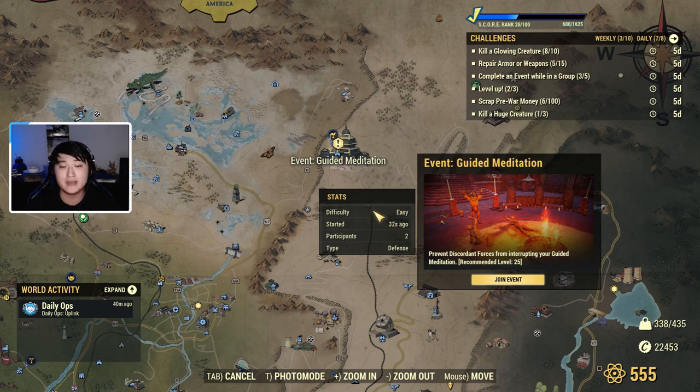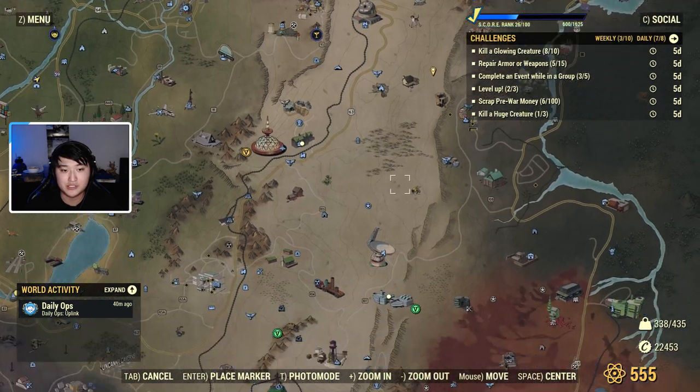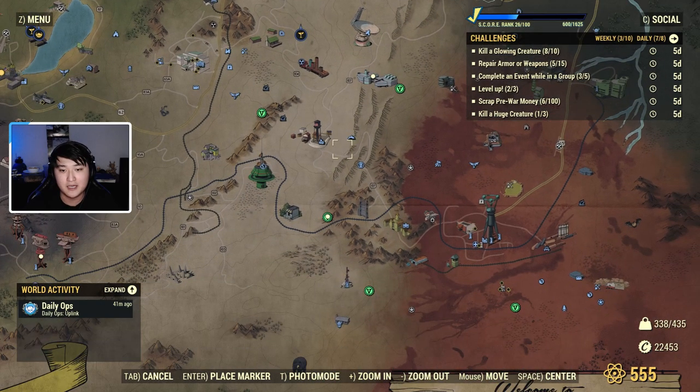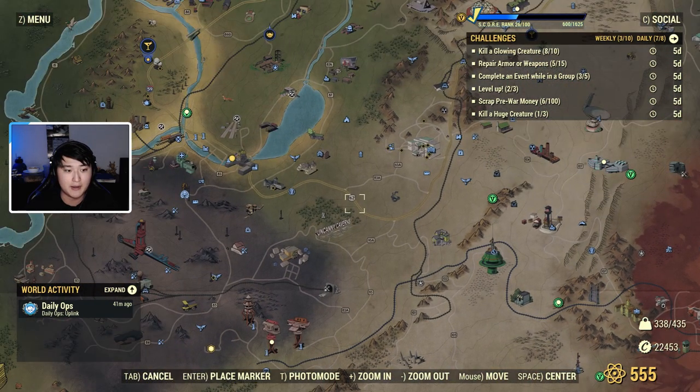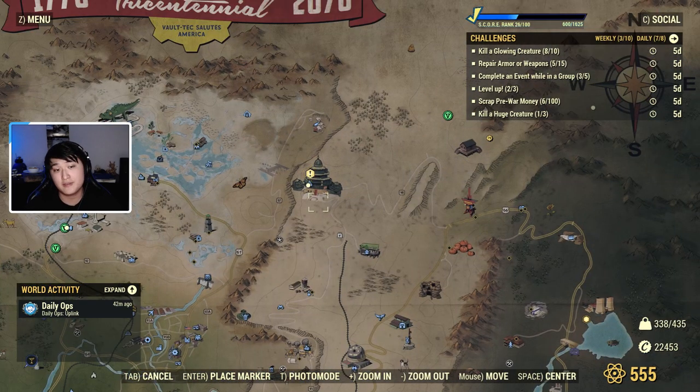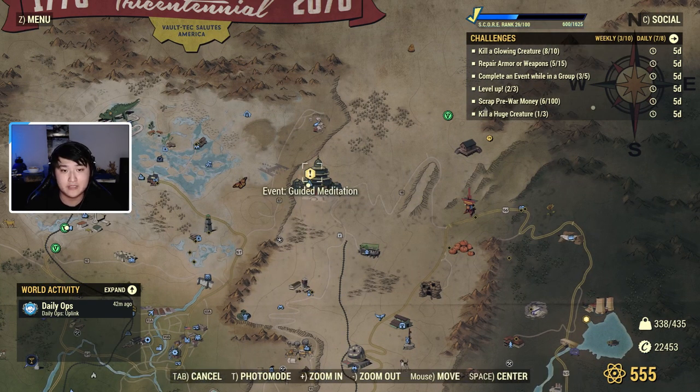An event like 'Guided Meditation' with the exclamation mark is what's going to give you treasury notes as a reward. You can see the difficulty is easy, so this will probably yield the least treasury notes — you get an increased amount based on difficulty. You'd join the event, complete it, and treasury notes pop up on your screen like a legendary item would.